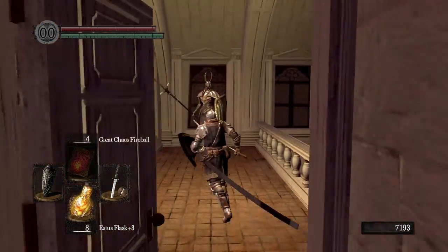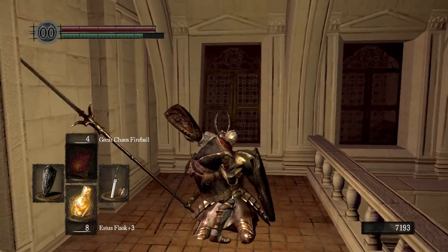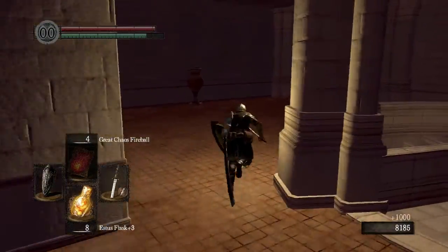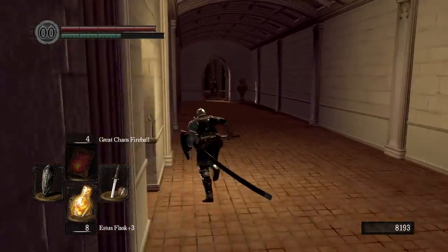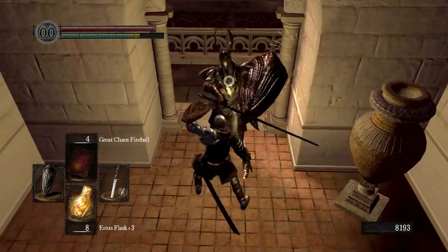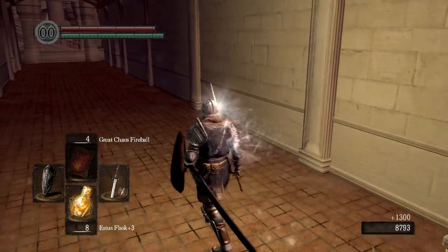Anyways, you come over here — we've got another Silver Knight. And once you learn their attack patterns, like I said, it's just muscle memory. You'll really get a feel for how to riposte these guys. Simple — very, very simple.